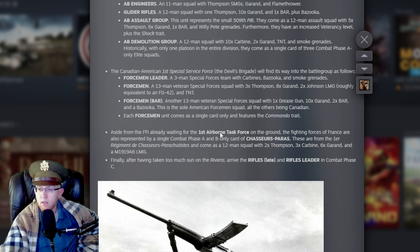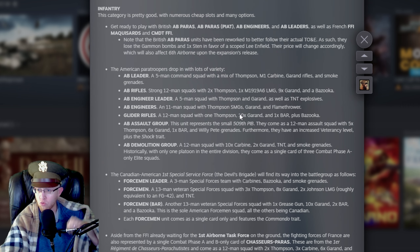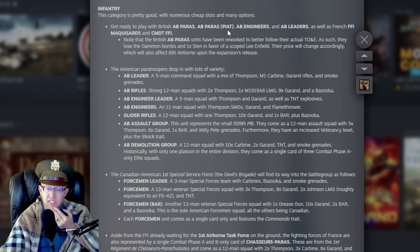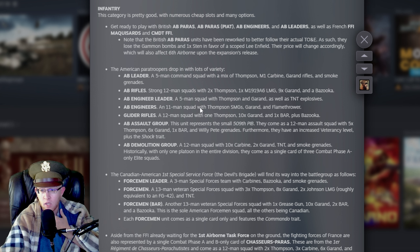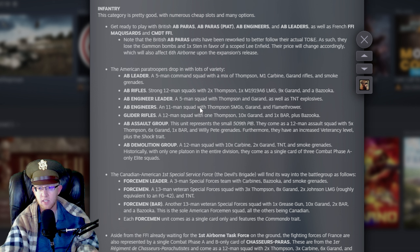Aside from the FFI, the Fighting Forces of France are also represented by a single combat Phase A and B card of Chasseur Paras — 12-man squad, two Thompsons, three carbines, six Garands, and an LMG. Solid, not amazing. These units seem strong but not crushingly so. The British snipers seem strong, the American squads have lots of Bazookas which is great, but I think they're going to struggle against Panzergrens at range — Panzergrens should win pretty consistently.